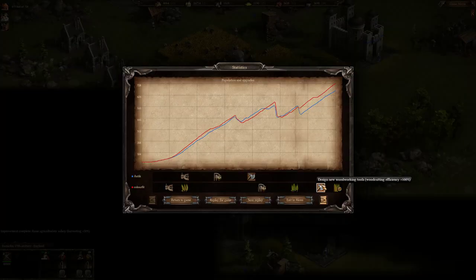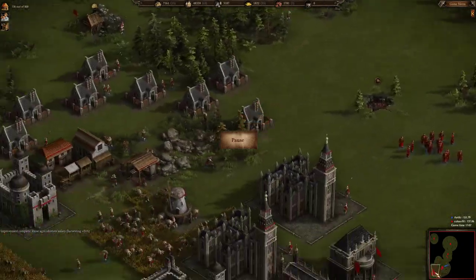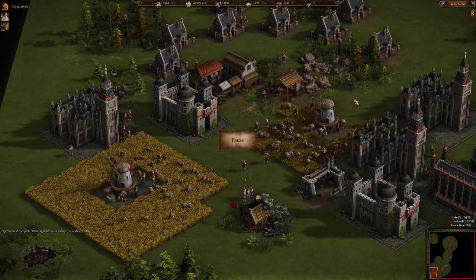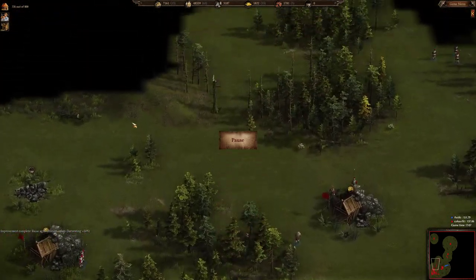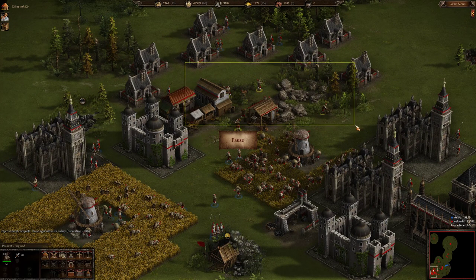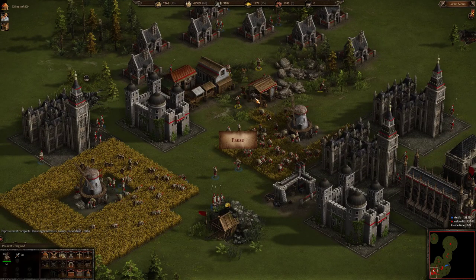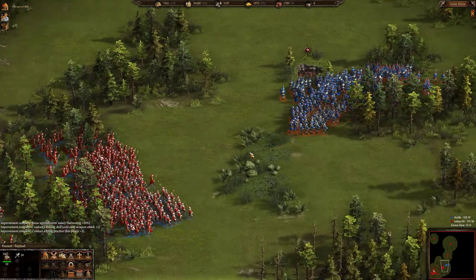Color Feed also got the axe upgrade for wood-cutting efficiency and a couple more food production upgrades — those food production upgrades are very important. Color Feed has two mills and is harvesting food very intensely, but has not yet switched many peasants to wood — only a small bunch are harvesting wood.